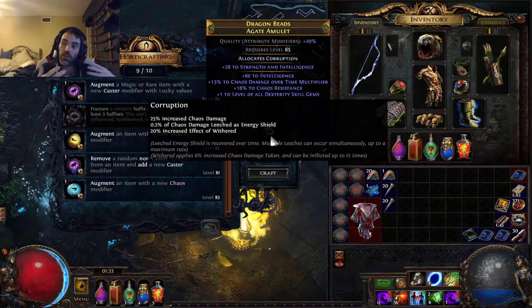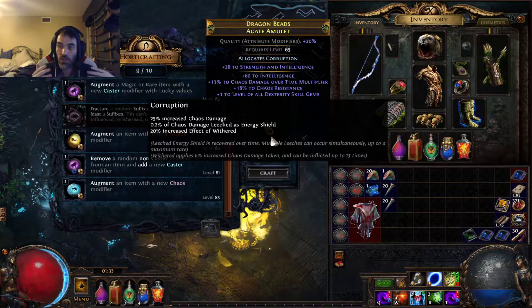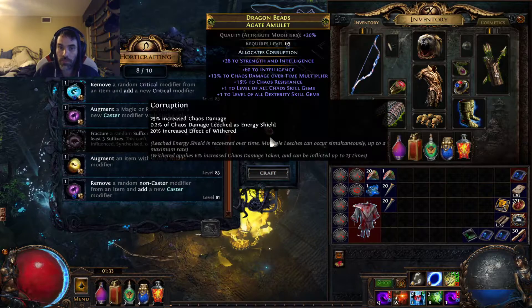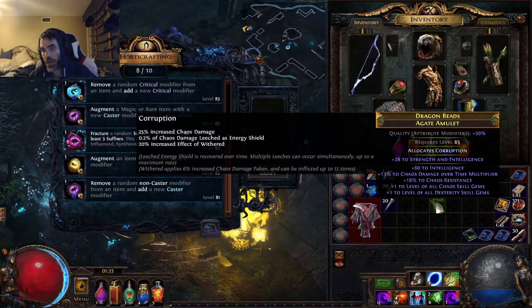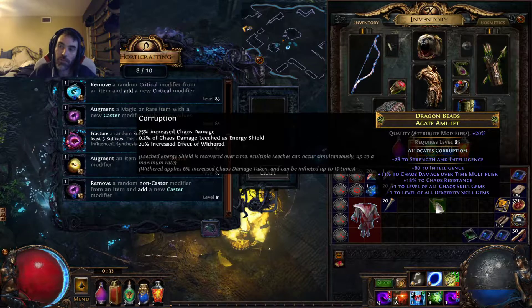Now chaos augmenting again is going to guaranteed give us the plus 1 to chaos skill gems, because that's the only thing that can show up. And bam, just like that, we have created a plus 2 with chaos damage over time multiplier amulet — that is pretty sweet.